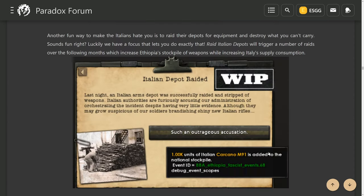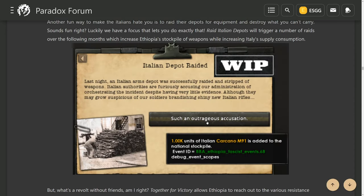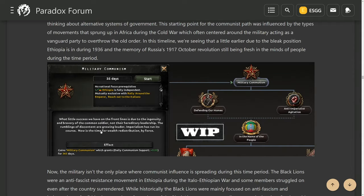One way to combat the Italians is through an 'enemy's enemy' focus. Another way is to raid the Italian depots, which is better because not only do you take a thousand guns from Italy but you receive those guns — that's a 2,000 net swing. Whereas if you just get arms from other countries, you could receive around 4,000 guns, but you're not taking those away from Italy.